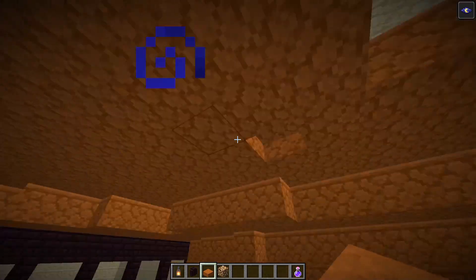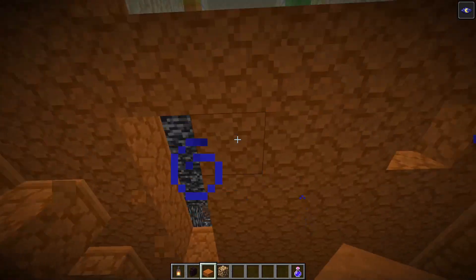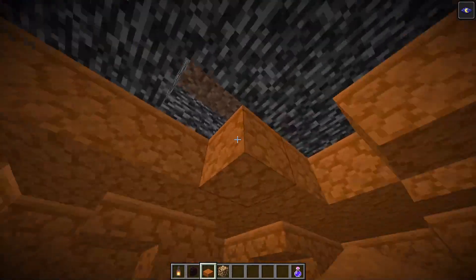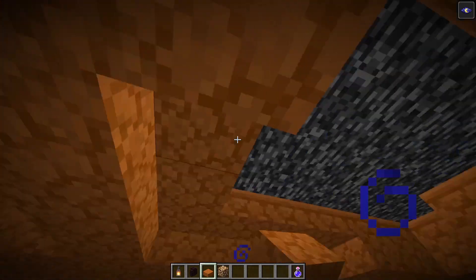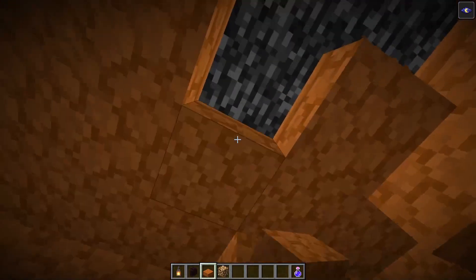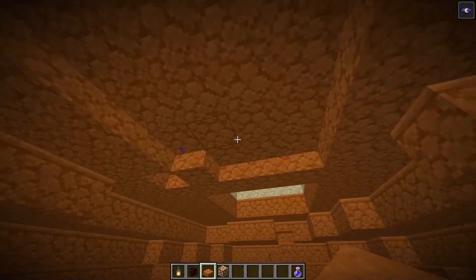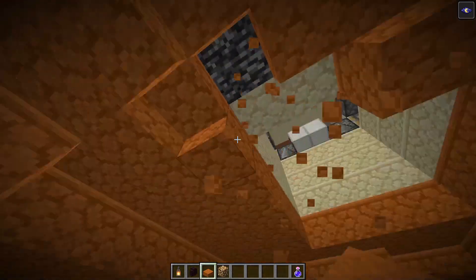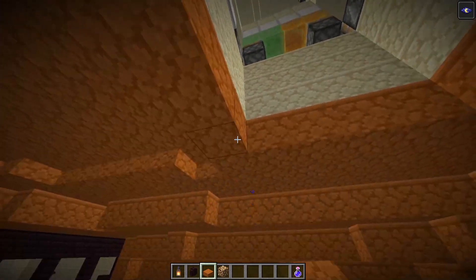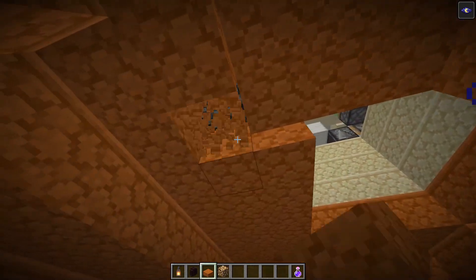We can make the roof even taller by having slabs — like right here, it's part of the roof, even taller by having slabs. Look at that — oh, that adds way more roof and makes the room feel way higher. That's pretty clever. It's still technically the same height of blocks.